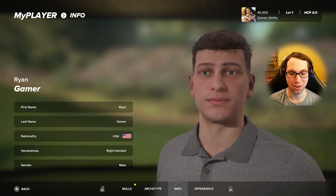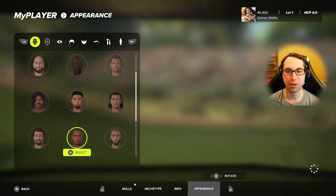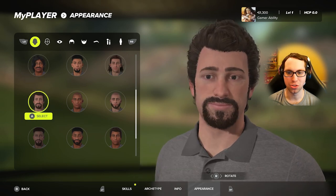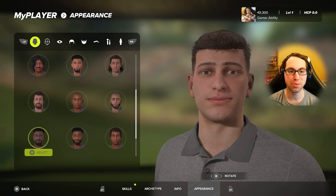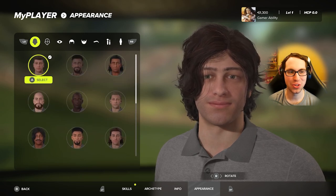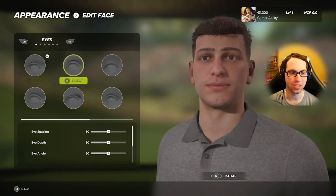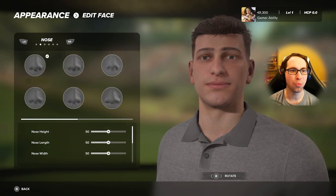Ryan Gamer — of course the multi-sport athlete on the channel — is working to lead the Milwaukee Bucks to an NBA championship and leading the New York Mets to a championship as well. He's from the USA, right-handed. The character model by default is actually not too bad. The face customization is fairly in-depth — you can change eyes, eye spacing, and freely edit every part of the face.